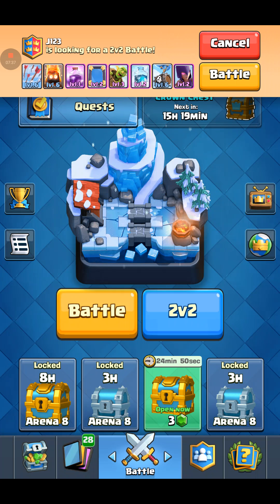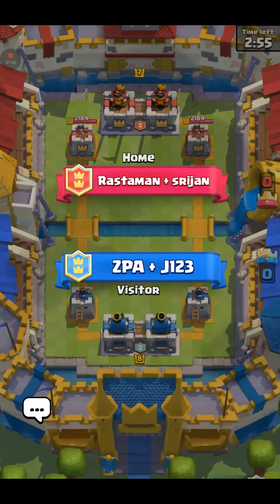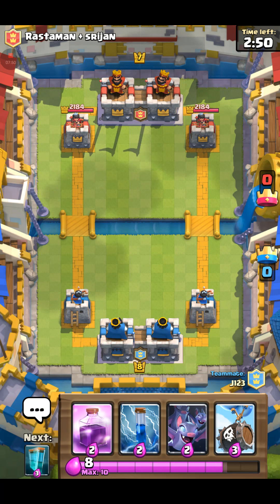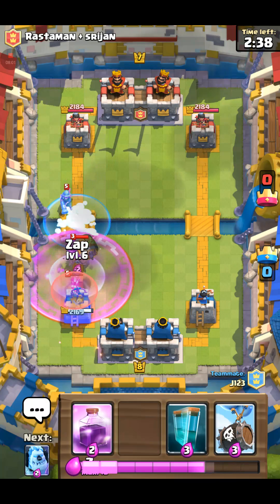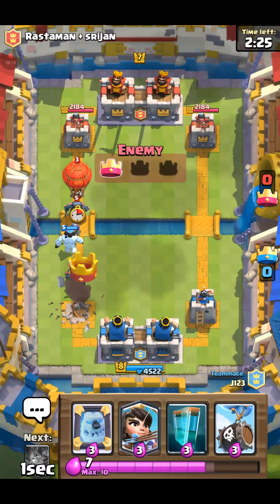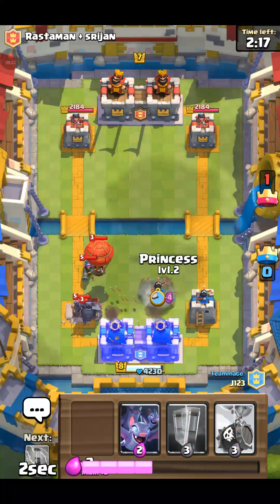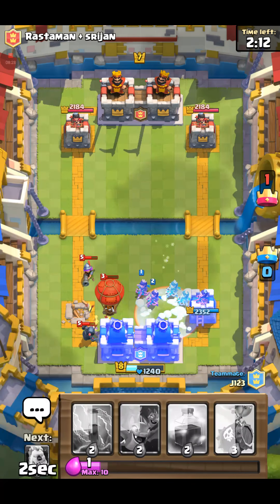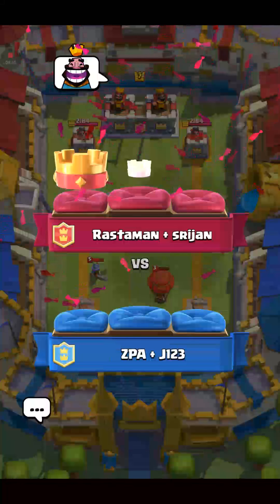That is my battle deck — he's changed balloon for skeleton barrel, same as me. We're in Royal Arena now. I have skeleton barrel and mirror but mirror cannot be used first. Oh no, freeze! Oh no — oh, back. That push was crazy, then they froze it. Well played by them. I want to see their deck — we'll have to try to use it.